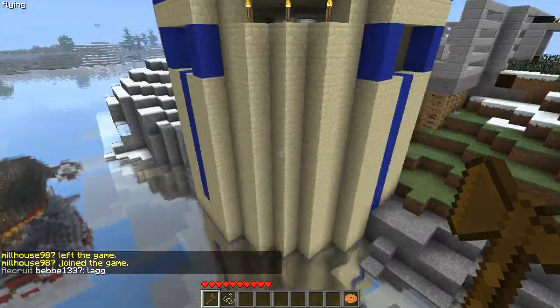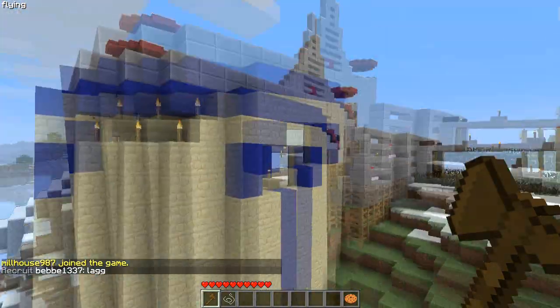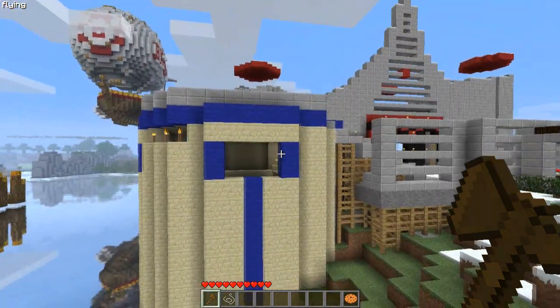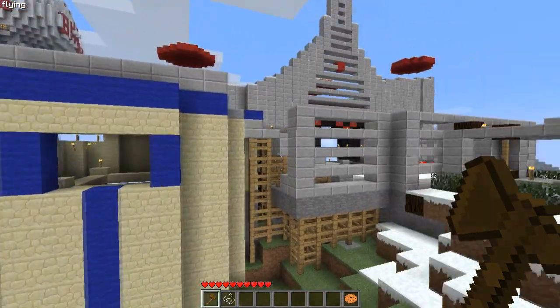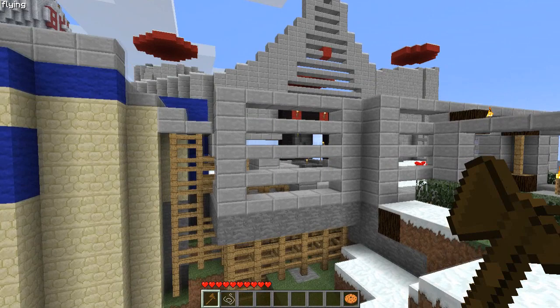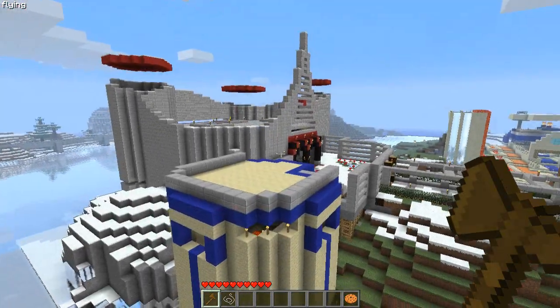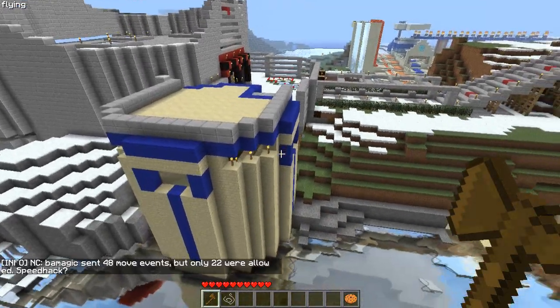I'm thinking about protecting this entire building from Creeper explosions. If I want to do that, I need to make sure I get all of it — all the way down to the bottom, all the way up to the top. If I'm only thinking about making a certain level heal my players, I only really need to surround that level. In this case, I'm going to do both, so I'm going to encompass the entire castle.